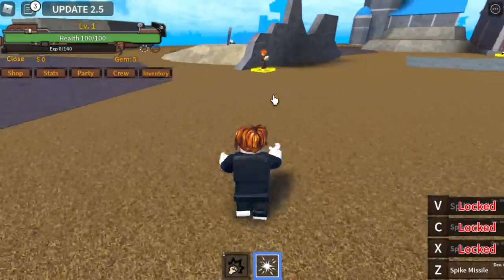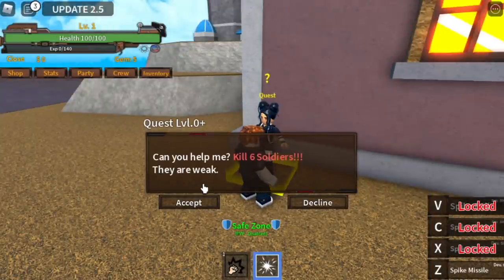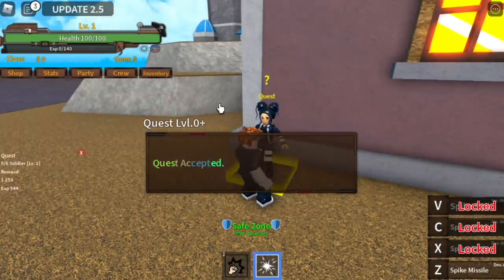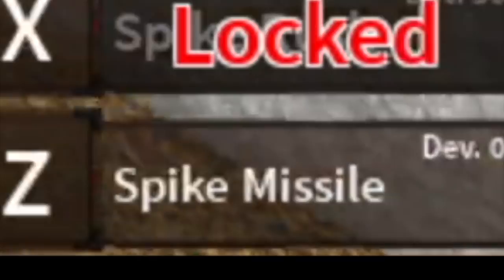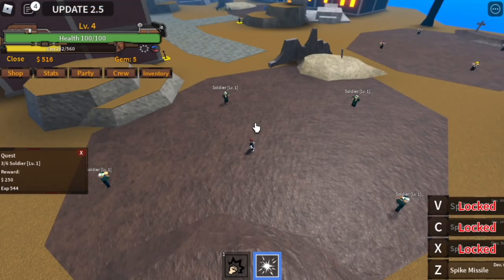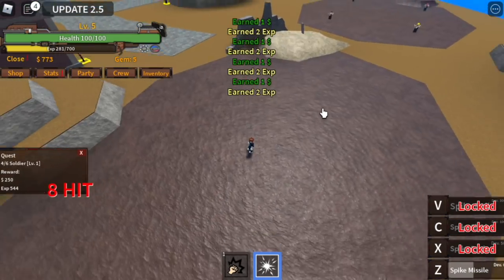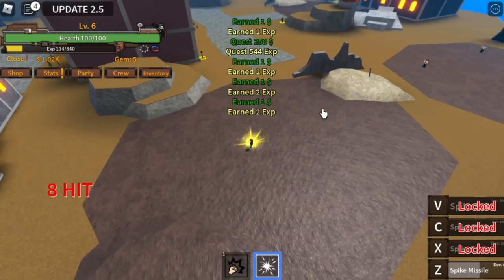Let's go to the quest giver — the level 0 one. Kill 6 soldiers. We have the Spike Missile. So fast, right? You need to defeat 6 and that's 1 level up. But if you aim properly, you can defeat 4 at 1 skill. 4 at one skill — see that guys?